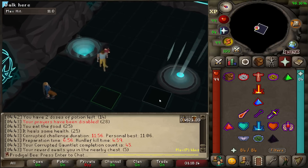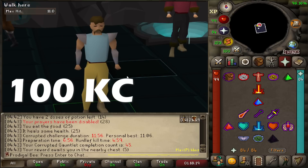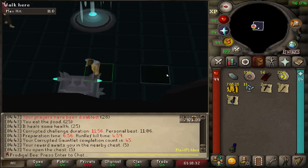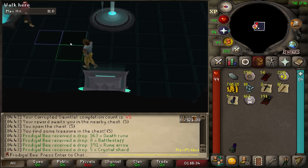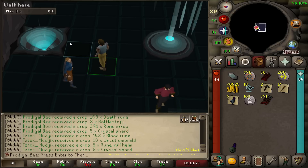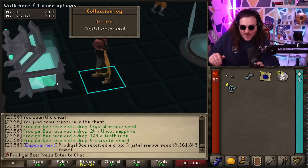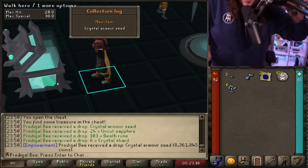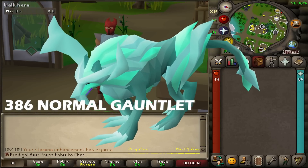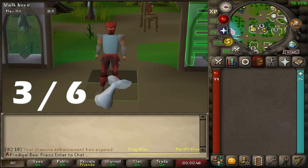45 KC. I'm officially 5 away from 50, which is 300 away from the drop rate of the Enhanced Crystal Weapon Seed. I really thought by 45 CG kills you'd at least have an armor seed or something — they're 1 in 50. But because I used to run a lot of Normal Gauntlet, I did 386 of those before deciding to move on.